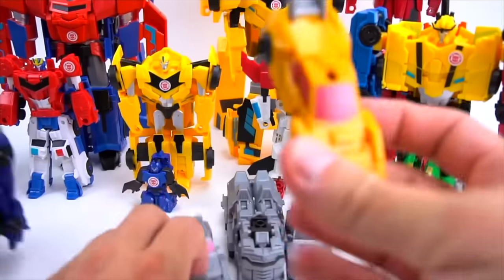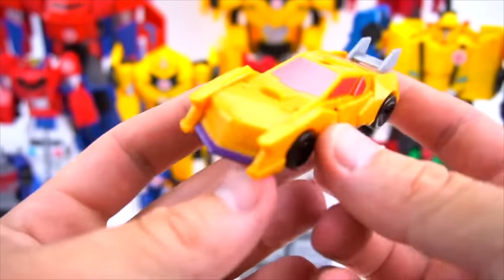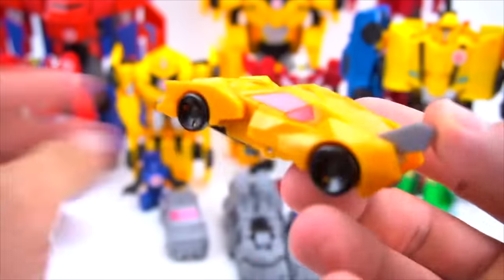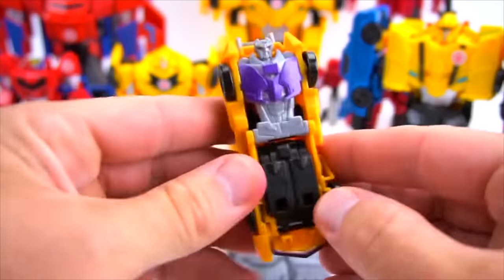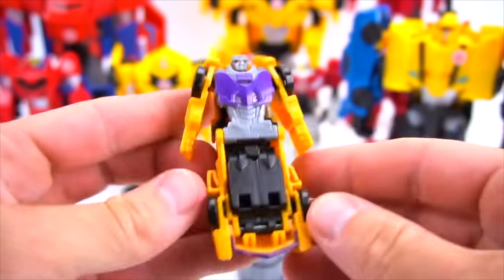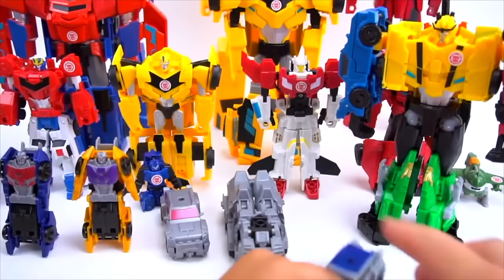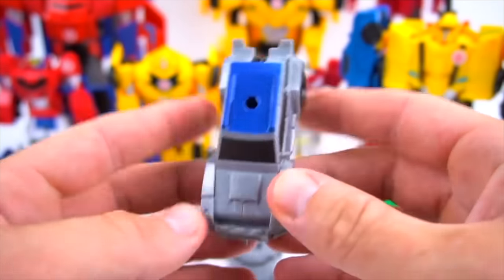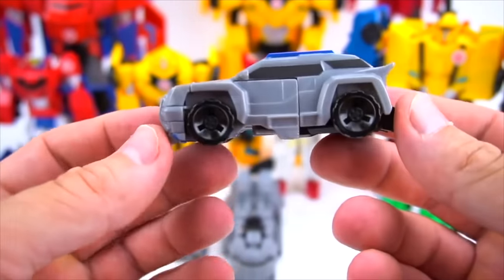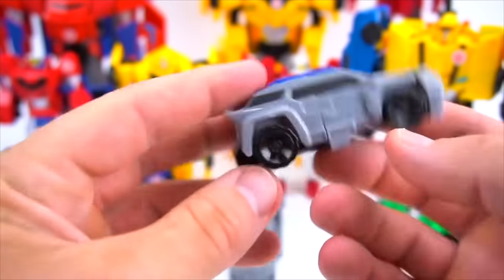Then on the other side we've got Drag Strip — pretty cool design, same thing as Wild Break. Flip them over just like this, open the arms up, flip that back. Now these are one-step. Slash Mark — looks like an SUV or something. These just flip up. There's the face and head.